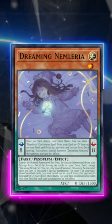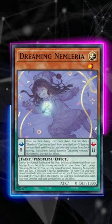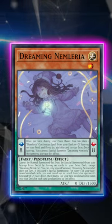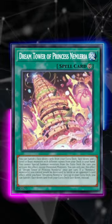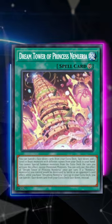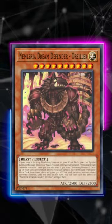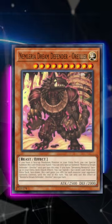I've got to tell you about this rogue deck called Nimleria. It centers around a sleeping little girl called Dreaming Nimleria, who's a pendulum monster. She can be activated in your pendulum zone, then her effect adds her to your extra deck face up, which allows you to add a copy of a continuous spell card called Dream Tower of Princess Nimleria onto your field. This card lets you add two level 10 beasts with different names from your deck to your hand, and all of them can be special summoned for free from your hand as long as you have Nimleria in your extra deck.